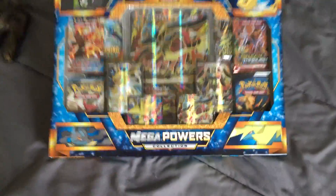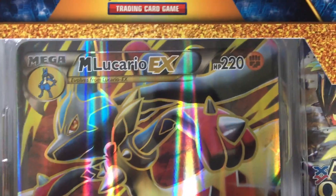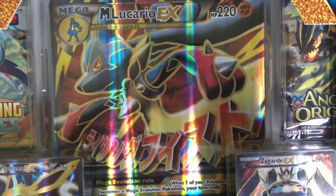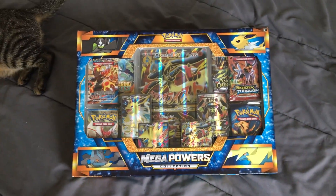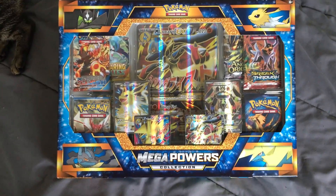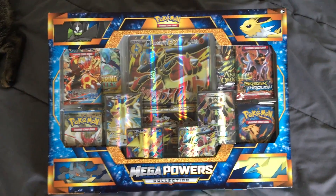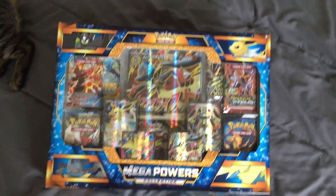Who needs luck though? Look at this thing, guys. We have Mega Powers. We got four full arts, eight booster packs, and look at that. My bud Gman Videos would love it. We have a Mega Lucario EX jumbo card. Man, this is a crazy box, guys. Carl is just super happy. So yeah, guys, let's get into this bad boy and see what this amazing box has in store. Let's go.